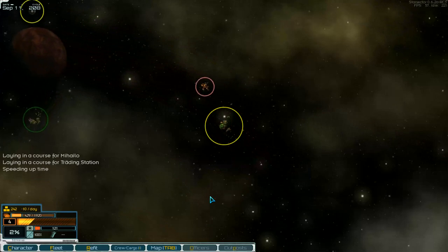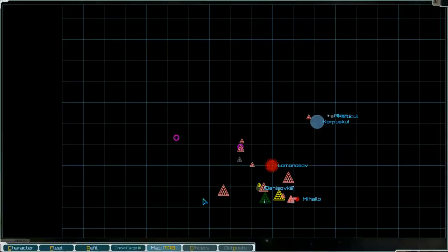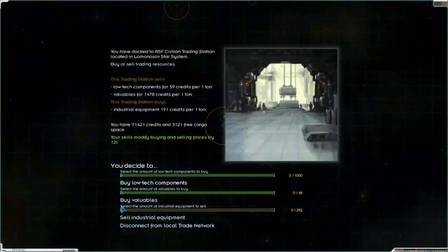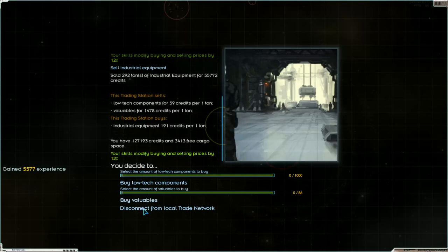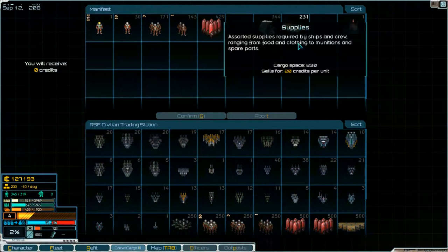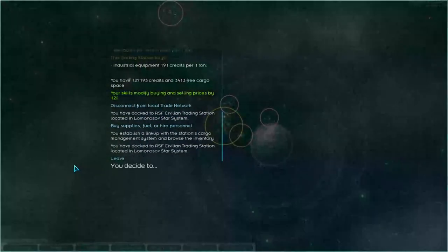Leave and go to the trading station over there. We sell the industry equipment and get some points. We don't need anything else — supplies and fuel are enough. So we go to our other station.